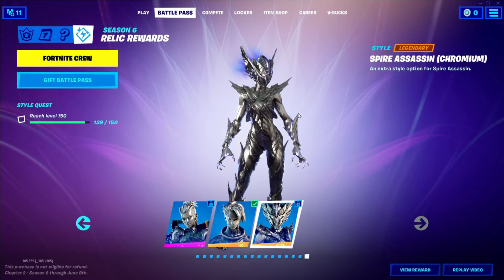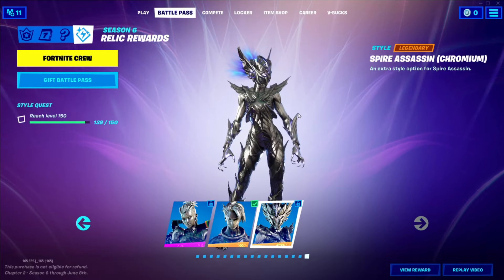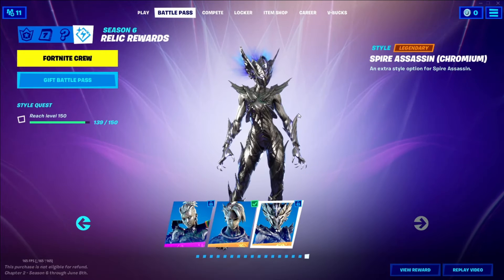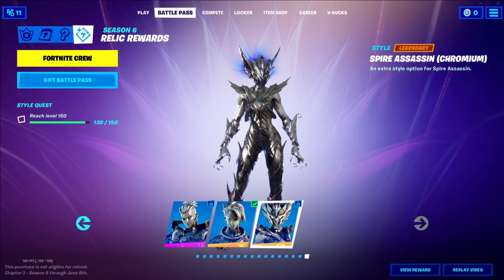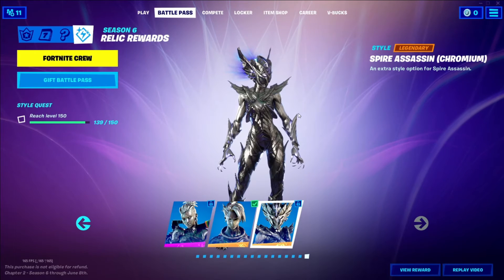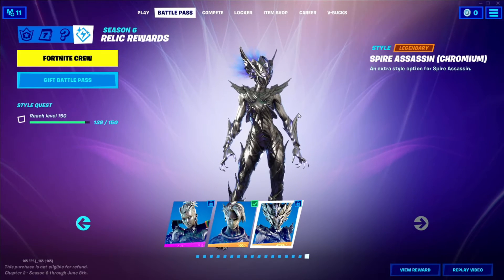You have a type where they glow and then you have a type where they're gold. I think to get the max tier it has to be 215 for that final style of the spire assassin gold type skin, and they look pretty cool.